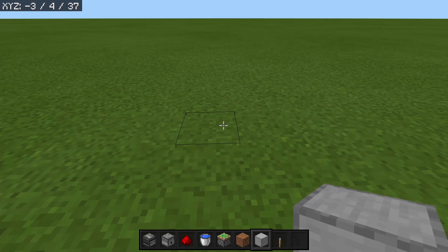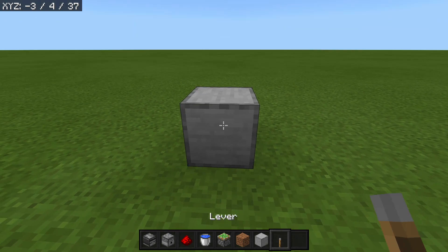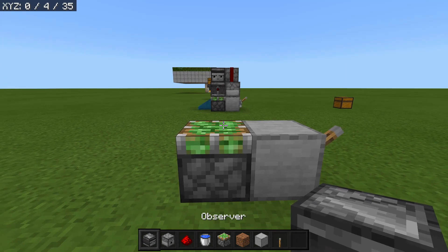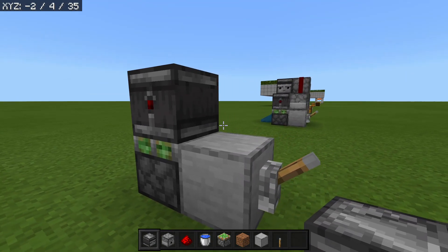In the last clip there was 64 dirt in the chest — you only need one piece. To start building, set down a block right here and then a lever on that block from back here. Then place a sticky piston facing upwards with an observer facing in this direction so that you are looking at the redstone dot.